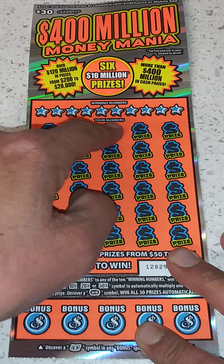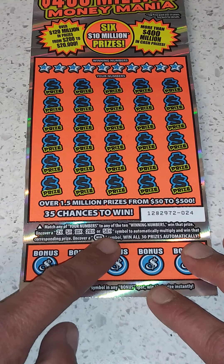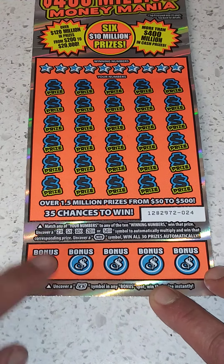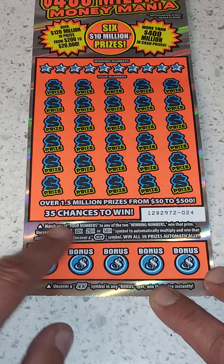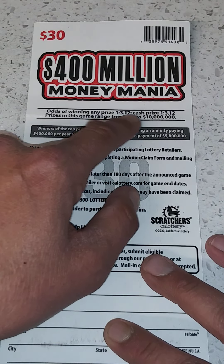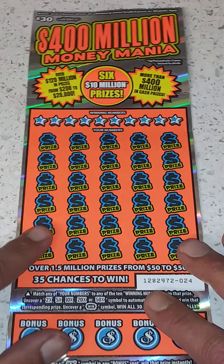Let's see how this game plays. Winning numbers — match your numbers to win. Get a 2, 5, 10, 20, or 50 times symbol to multiply your prize. Win Burst wins all 30. There's a little float note down here for the bonus. Winning odds on this game are 1 in 3.12 for any prize. Prices range from $30 all the way to $10 million.